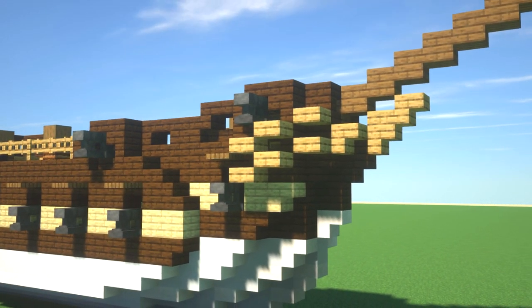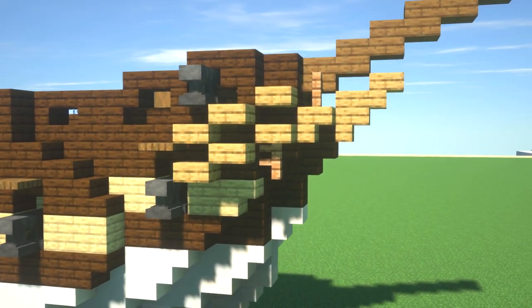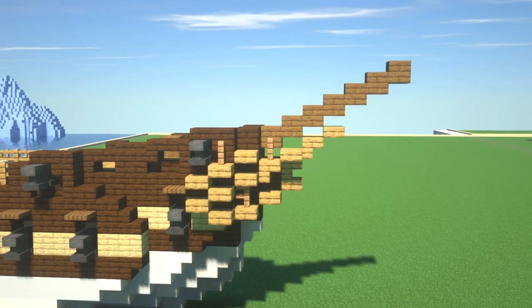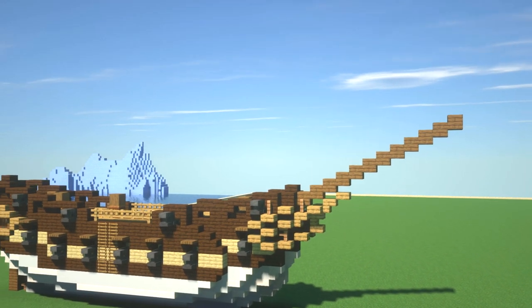Now coming around to the front - one of my favourite parts of doing a ship is the beak. Adding all the detail onto this and making it look quite fancy. At the minute one of my favourite blocks for this is actually oak wood - I just think it looks really good against the birch and against the dark oak. So adding that in and putting in the bowsprit.